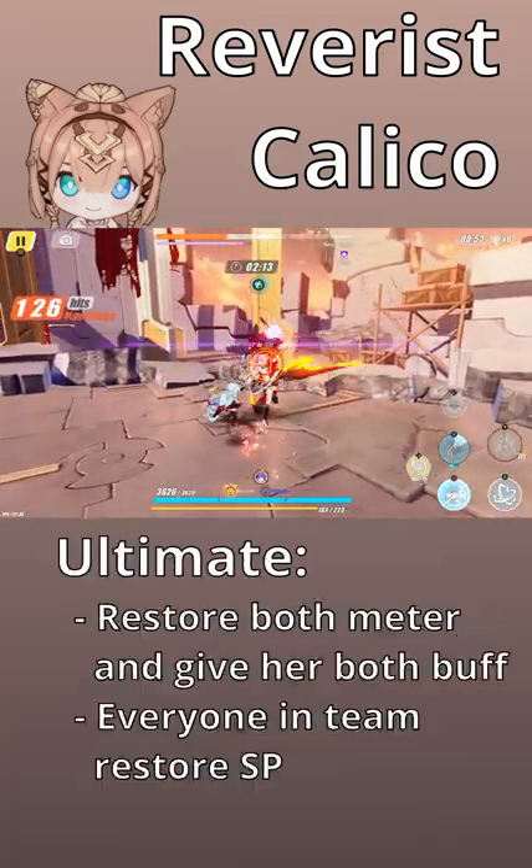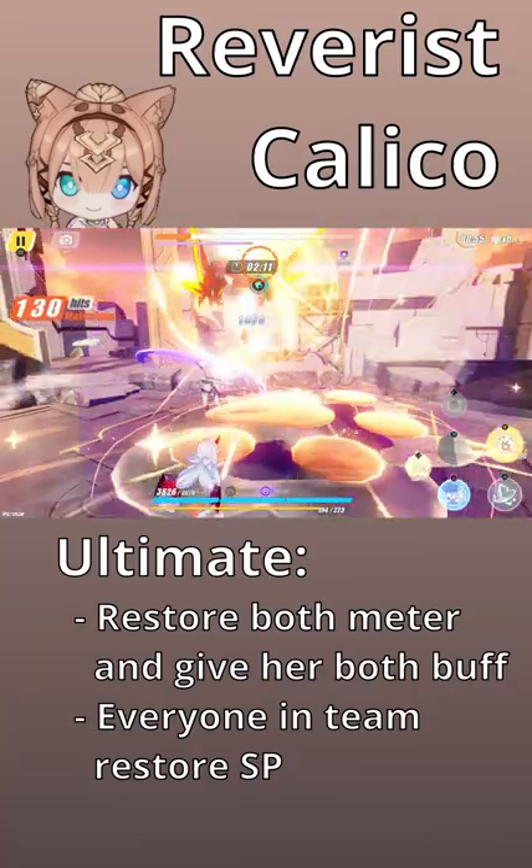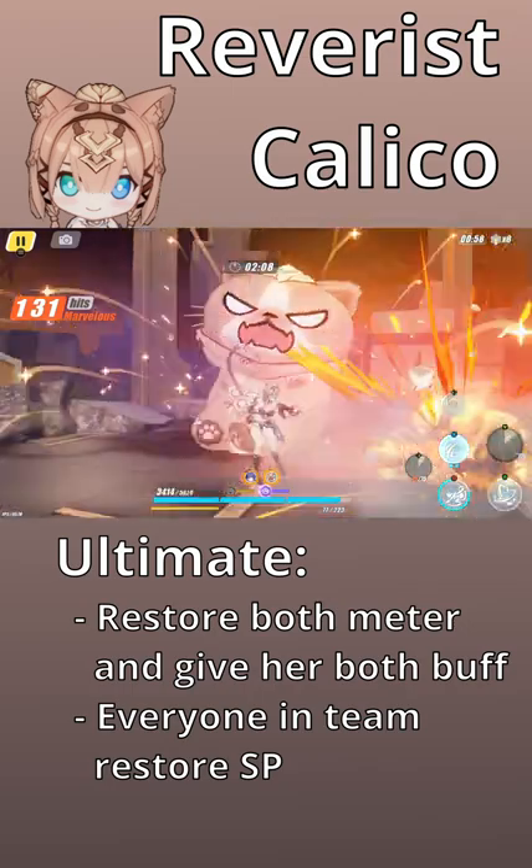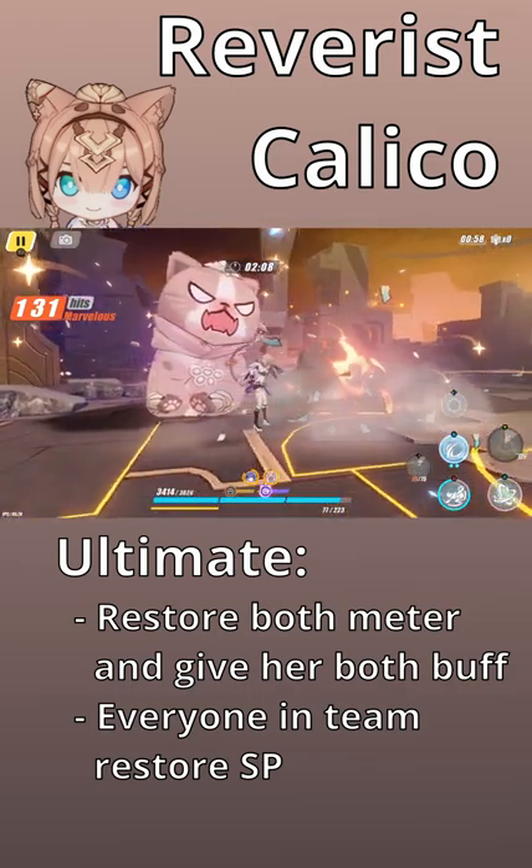Her alt, which summons a giant cat, activates both buffs and debuffs and deals massive damage, restores both meter, and freezes the enemy. Not only that, her alt also restores your team's SP.